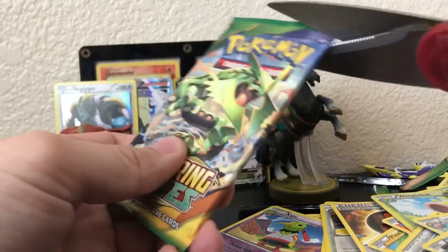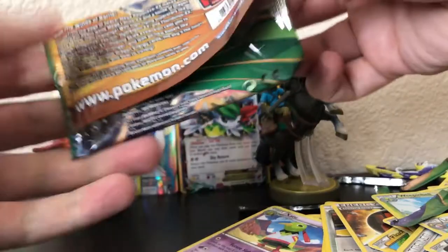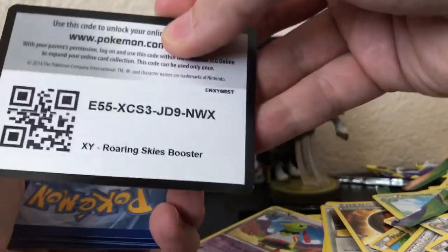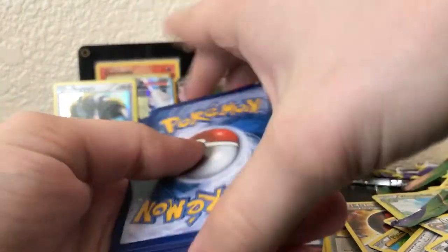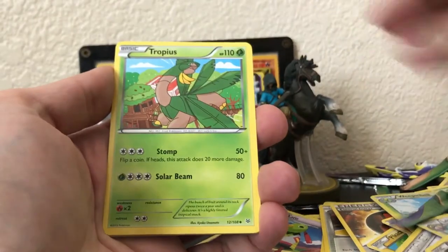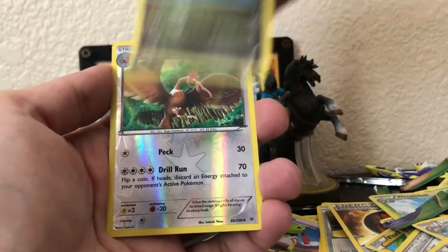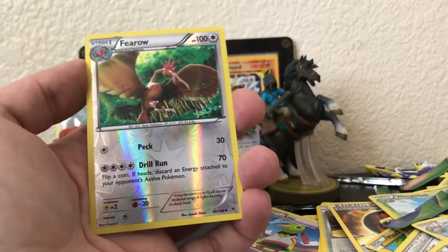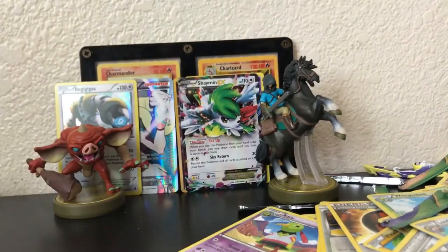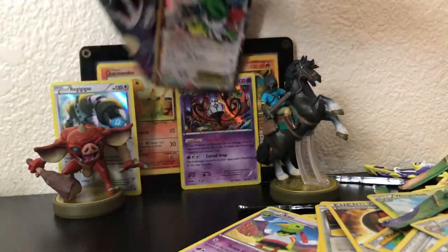One pack left — Rayquaza, who knows, Rayquaza for all I care. Let's go. Codes — let me know if anyone got Shaymin out of the Shaymin code. Split, Togepi, Exeggcute, Dratini, a reverse Feraligatr, and on the last card — a Shedinja regular rare. So this Mystery Monday was crazy.